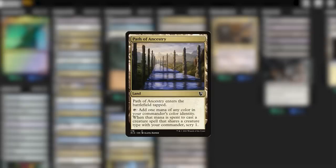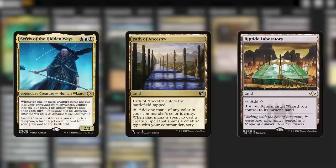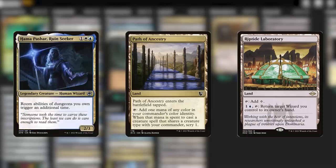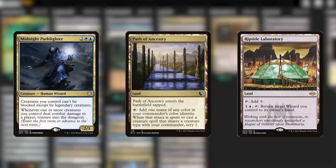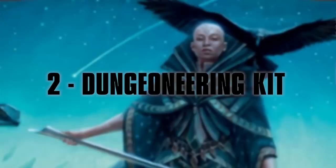There are some lands I want to cut: Port Town, Nimbus Maze, and Choked Estuary. All three feel lackluster in three-color decks — they have funky requirements about basic land types that are just a skosh less reliable in three-color decks. Luckily, the cards we're replacing them with are even cheaper. Path of Ancestry is dirt cheap right now but basically another tri-land, and since our commander is also a wizard, Riptide Laboratory sounds pretty nifty. If Sephiris is ever under fire, we can swoop it right back to hand, safe and sound. It can even save utility creatures like Hama Pashar or Midnight Pathlighter. Quick and easy mana tweaks — three lands in, three lands out.